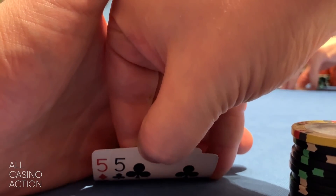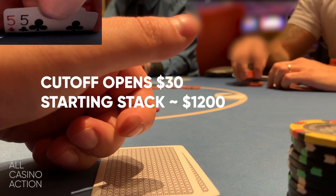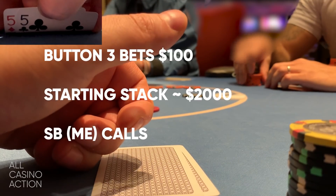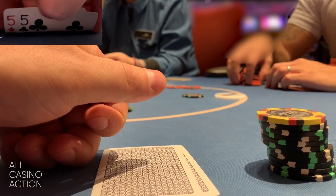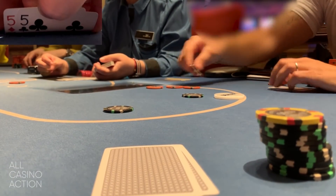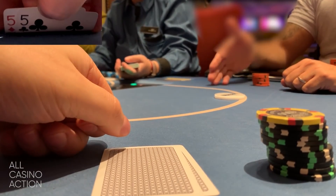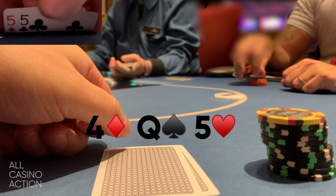On this hand I have pocket Fives — a nice low-to-medium pocket pair. The cutoff, a new player who's playing almost as aggressively as the original, raises to $30 with a starting stack of about $1,200 — he just recently bought in for the table max of $1,500. The button three-bets to $100. I call $100 with pocket Fives, anticipating better pot odds with other players calling. Only the cutoff also calls, so we're three-way to the flop, which comes Four of diamonds, Queen of spades, and a Five of hearts — giving me a set. I'm in fantastic shape. I check and it's checked around, and we see a turn card: the Eight of diamonds.